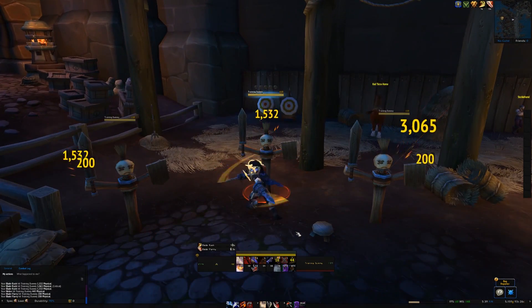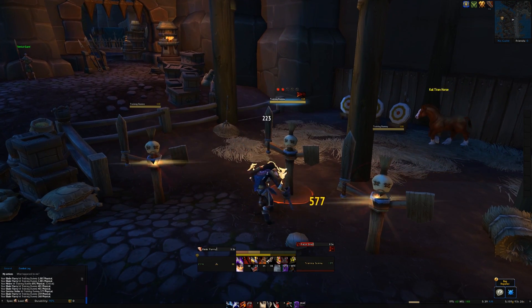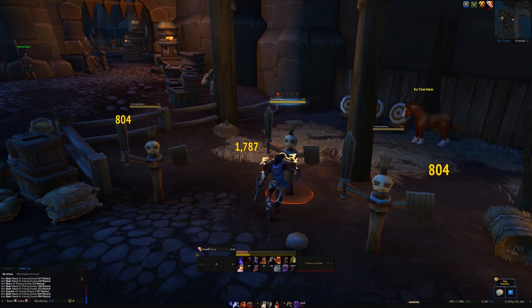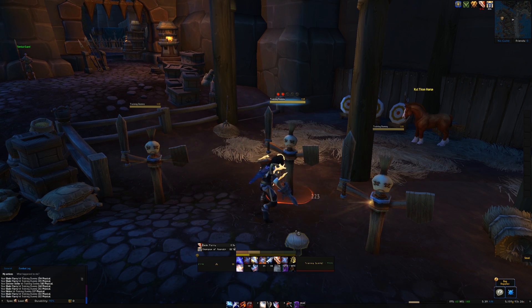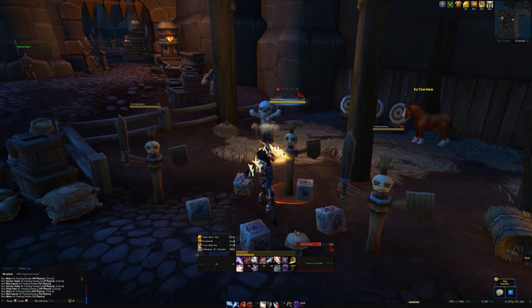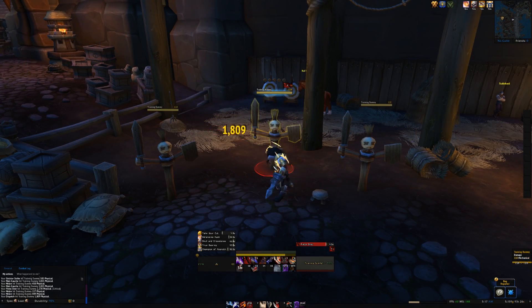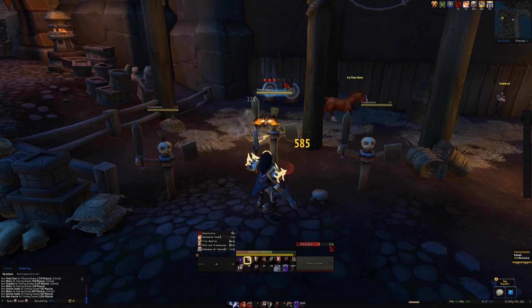When AoE happens, you just want to flick on Blade Flurry and watch your numbers explode. Blade Flurry is a 12-second duration on a 24-second recharge with two charges, which means you can go for a constant 36 seconds of massive AoE damage if you use both charges back-to-back — so if you use this well, you'll be performing really great. Your main cooldown is Adrenaline Rush, which massively increases your energy regen and is best used in tandem with really good Roll the Bones buffs. And of course you're a rogue — you've got stealth, a bunch of robust utility, and your Grapple Hook which is now baseline.